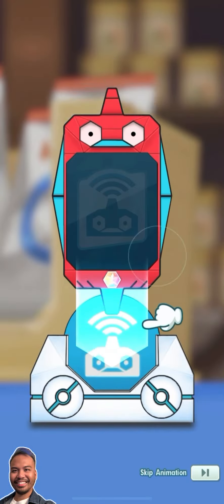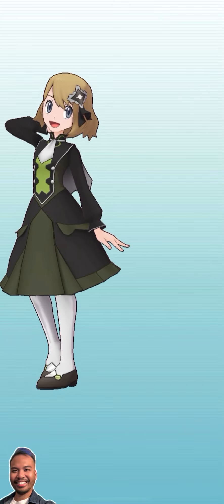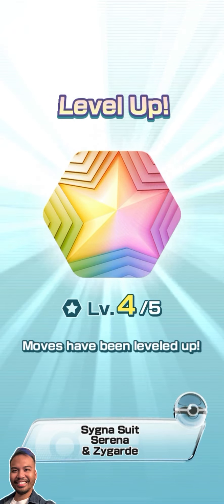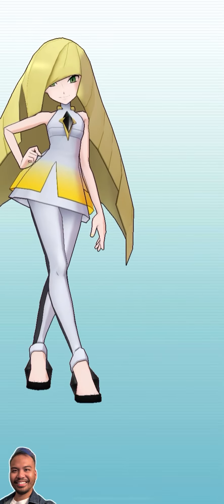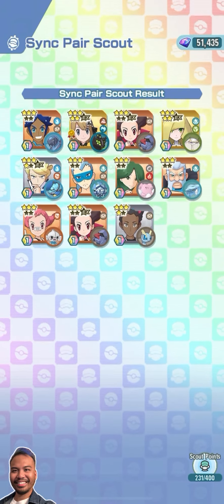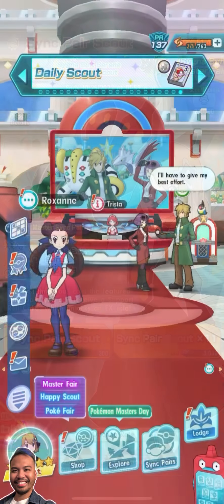There she is — I just pulled her! Awesome! So if you want to get that extra significant Serena and Zygarde, you'll have to either go all out or be super lucky and get that one percent chance of pulling her. I did it right now, which was so great!